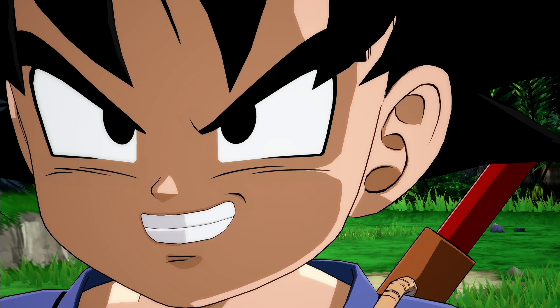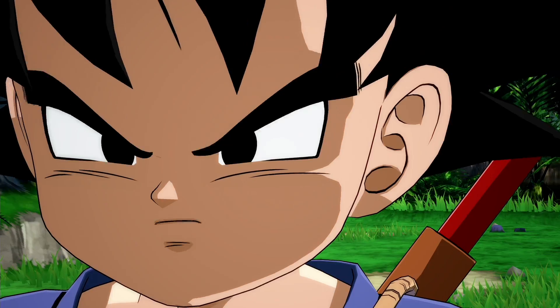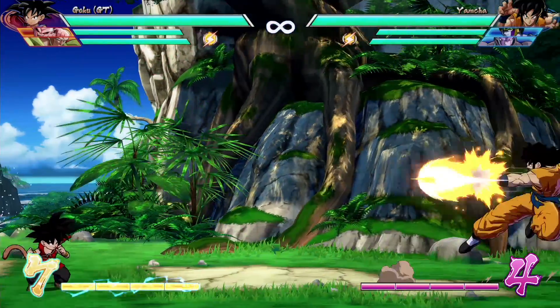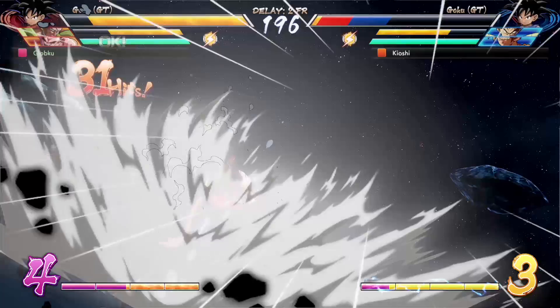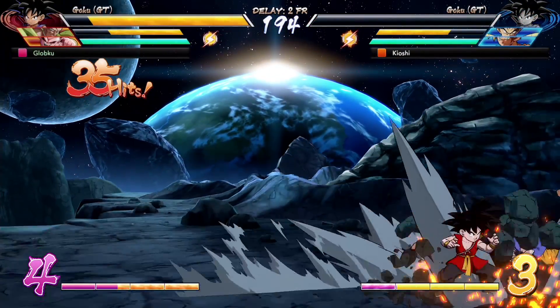Welcome back to the channel. Today we've got a breakdown for Kid Goku, aka Goku GT. He is the tiniest character in the entire game, and with such a small size, this guy has incredible mobility and can also dish out a ton of damage if he's got the meter to spend. To understand this character better, we first need to talk about some of his unusual normals.